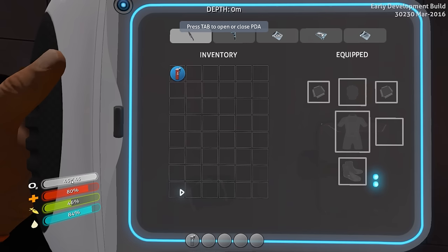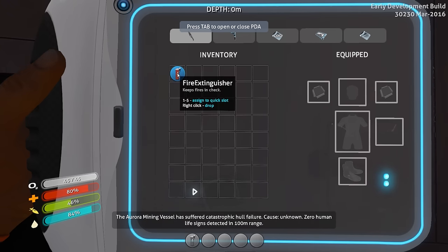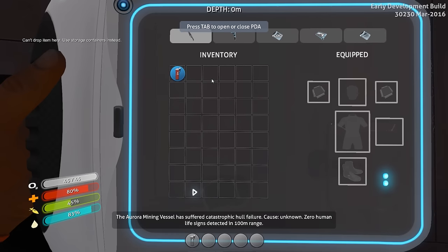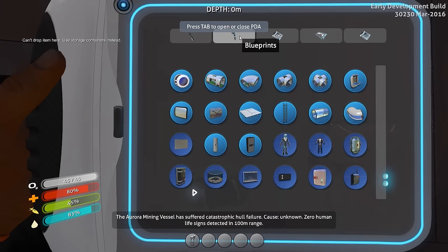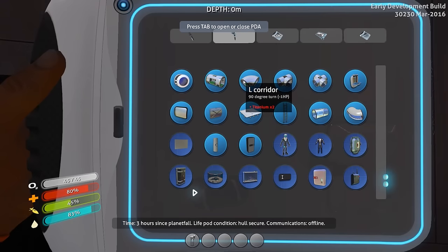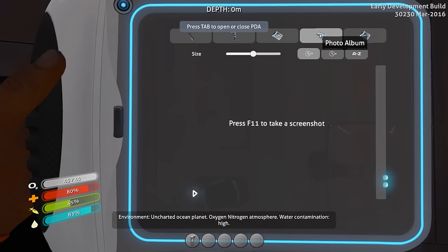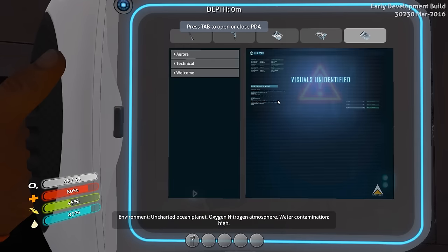So we have our oxygen here — that's how much air we have in our lungs, technically. That's our health, food, and water. These are going to be pretty critical early on. This is your inventory. Right now we have our fire extinguisher, which we really don't care about. We'll drop it later. Blueprints — these are all the different recipes we have available to us, things we know we could build if we had the parts. Logs — all the different audio logs we've got. Photo album — pictures we can take. And then data bank, et cetera.